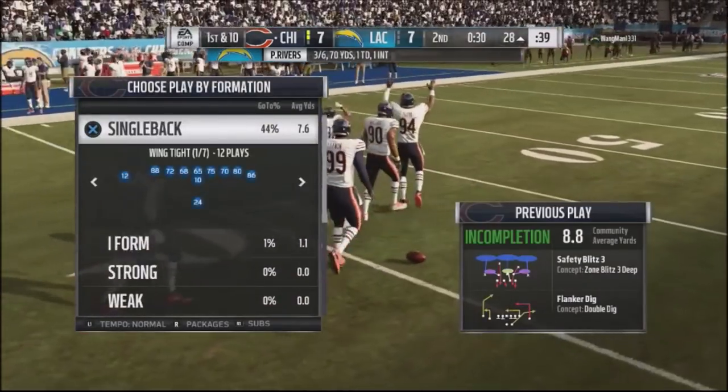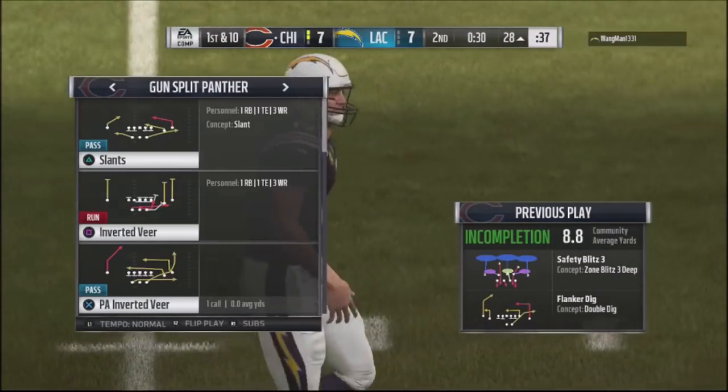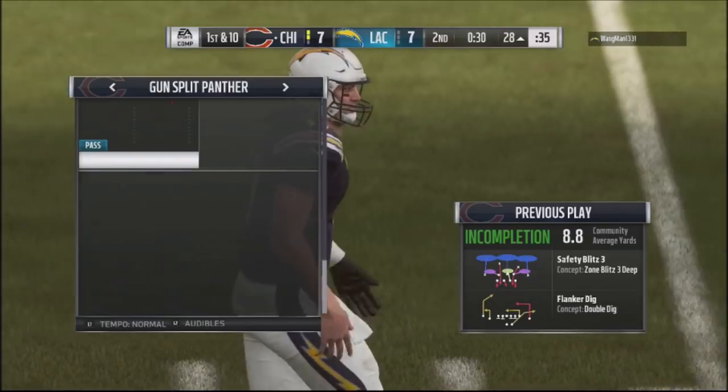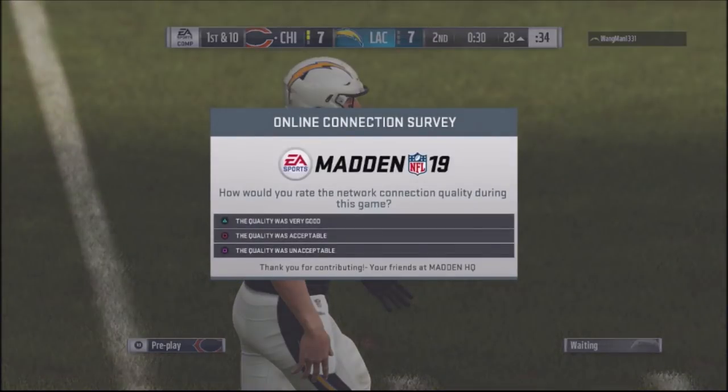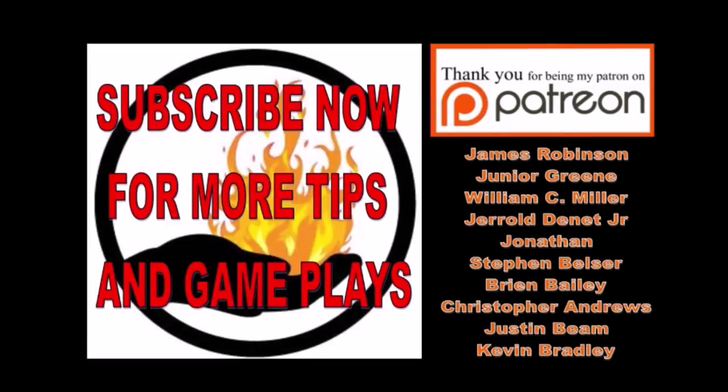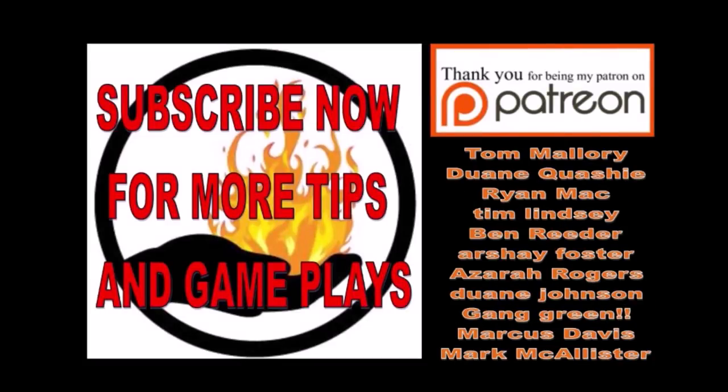And he actually quits out — he literally quits out. Game's tied 7-7 and I'm getting the ball back. I was going to get at least a field goal, maybe a touchdown, but he quits out. So I would definitely check out that 5-2 nickel, the 5-2 Tampa defense. It's pretty effective and you can definitely get some stops. Thanks for your support, and until next time.